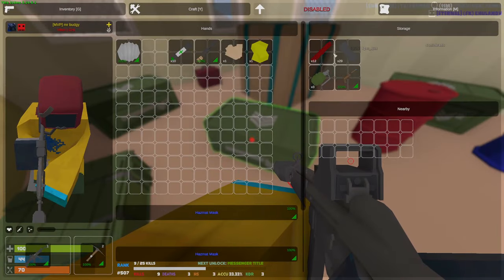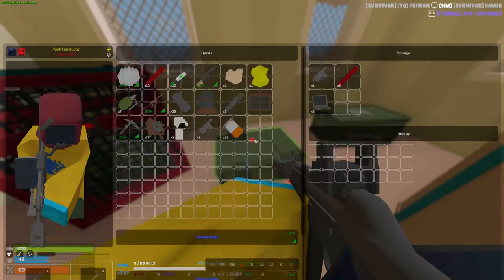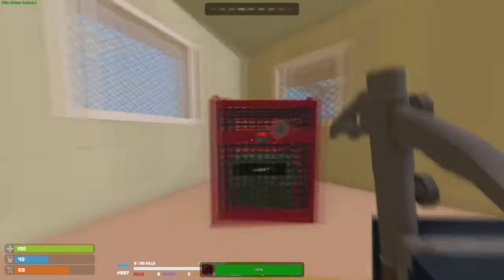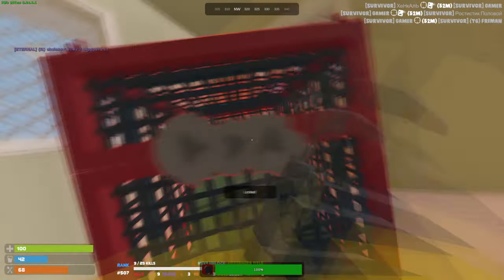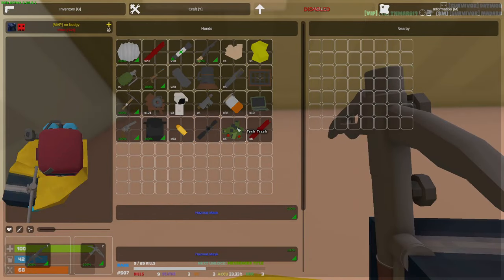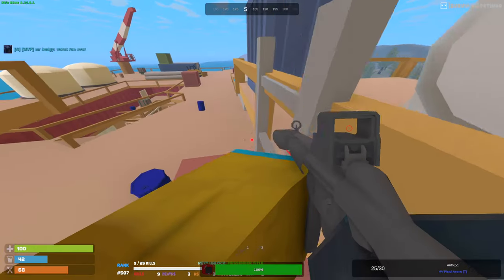Alright, here we go. First box — saw a grenade, another refinery. Nothing good over here, just a bunch of junk. We're not getting anything — we're just getting components. A python — insane loot. We got a heavy vest. Alright, this sucked. We didn't get anything good, just a bunch of components. We're going to recycle them obviously, but this was not worth it at all.